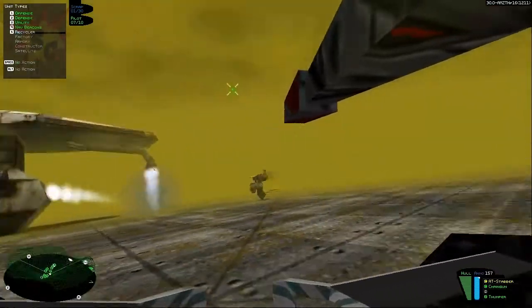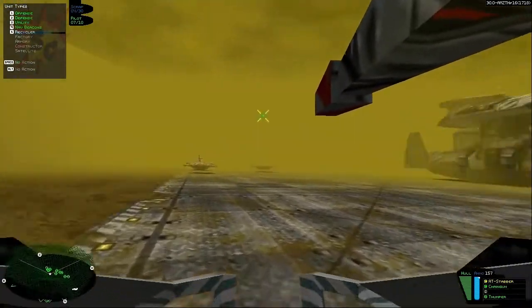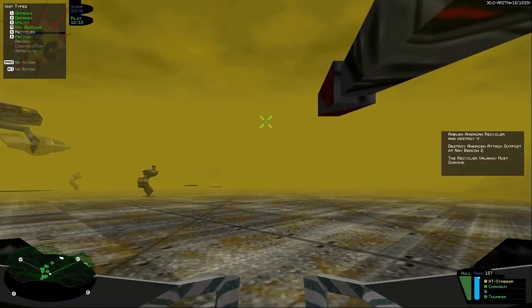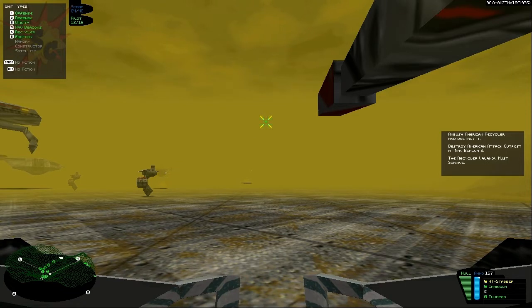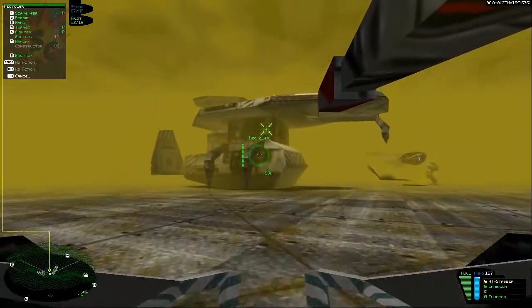Hello, welcome back. I'm Scantaneous Combustion, and this is the CCA mission one. You've heard exactly what we need to do: ambush the American Recycler and destroy it. Destroy the American attack outposts at Navik 2. The Recycler Varanov must survive — which is this baby here, the Recycler here.